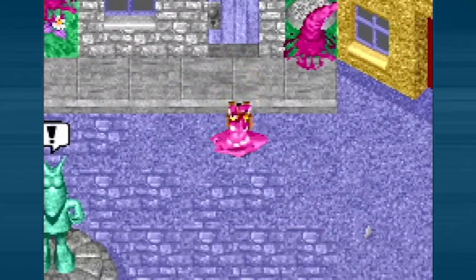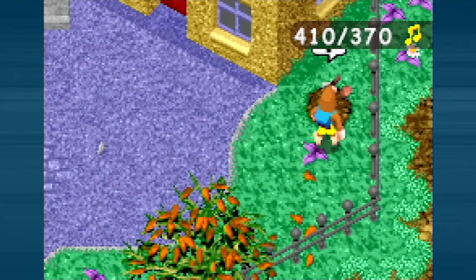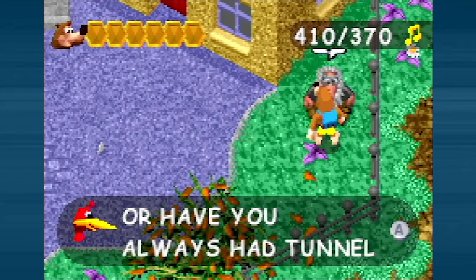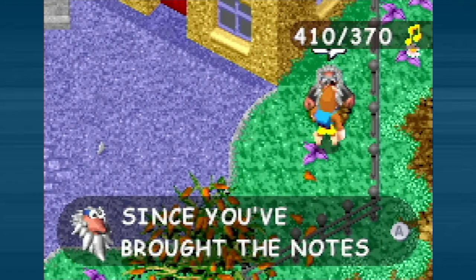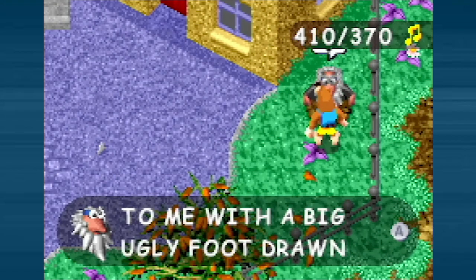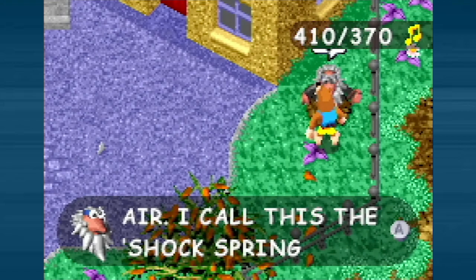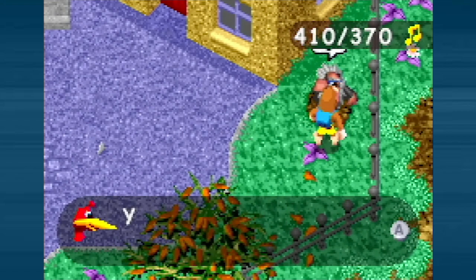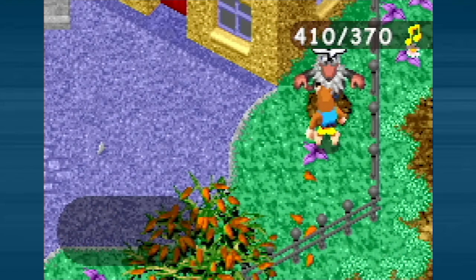Right over here we've got another one of those green pads, but thankfully we can finally learn the ability to use it. It costs 370 notes, but we've got way more than enough — we're actually up to 410 notes, so we could get the other Bozai as well. There are only three Bozais in this stage. This one activates those green pads and we don't have to use any gold feathers — no consumables. Just like in the original Banjo-Kazooie, it's a Shock Spring, giving us a super high jump, even higher than the flip flap. So we can get up to some pretty high places.